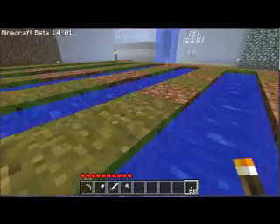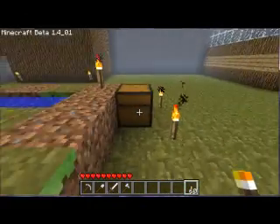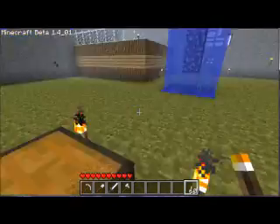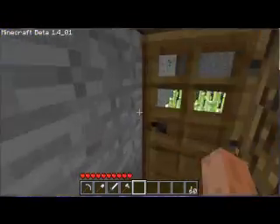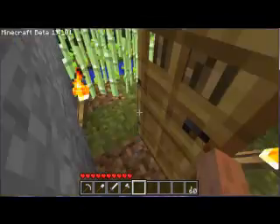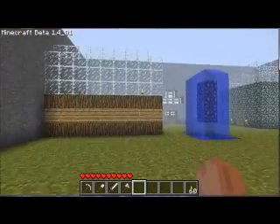See how it goes down? This area is for crops — you can tell because there are seeds in here and diamond hoes. Diamond hoes! And here's a reed farm. That's really it.